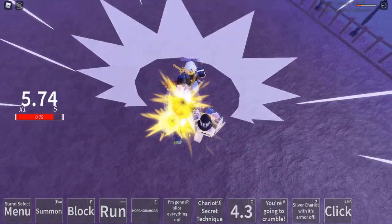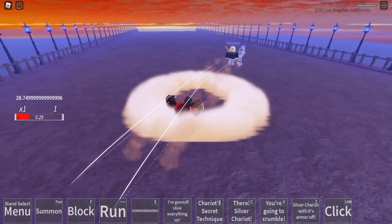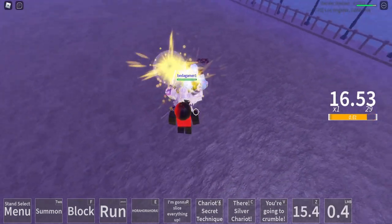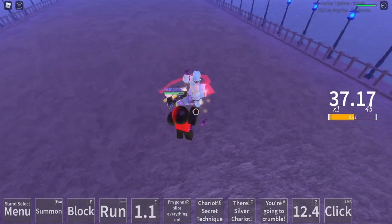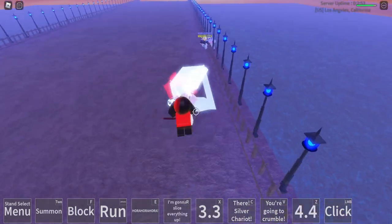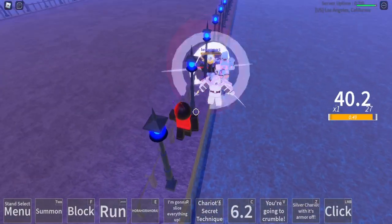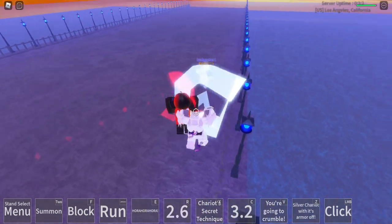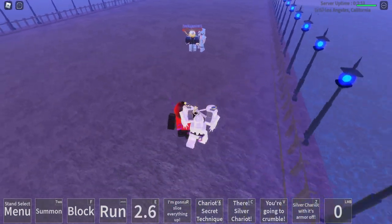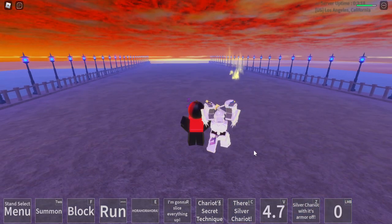We tried getting him with our C but it didn't work — he was expecting it and got out of range. Now we're in his combo, probably dead here because it's Crazy Diamond. He got me. What happened was: my V move when you hold it, it blocks the second hit. He blocked the first hit and the second hit was about to hit him, but then he hit my stand, putting me in stun and stopping my stand from hitting him. But he's dead — it doesn't matter.